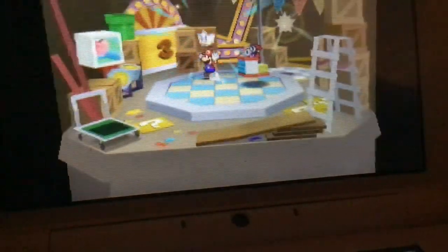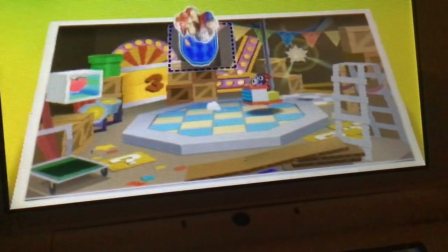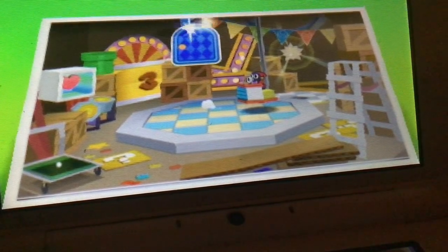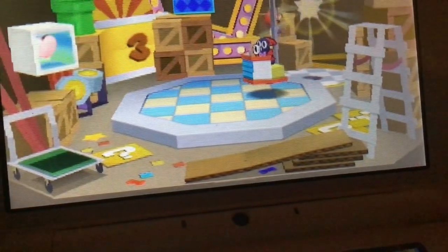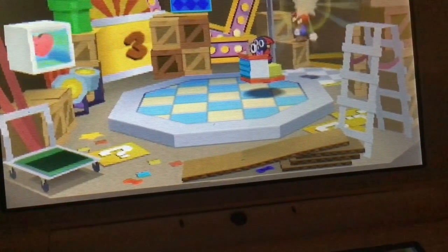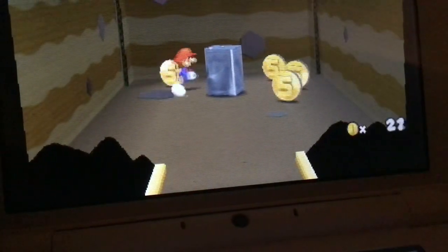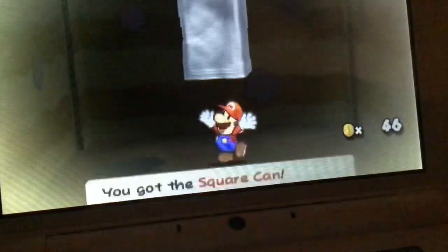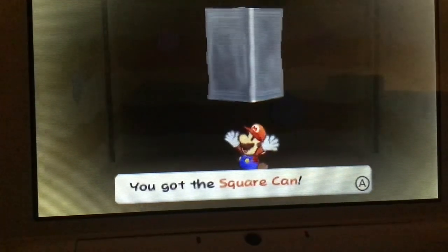It's right up there. And then put it over there. And there. And then jump over here. And then open this door. There. That's how you get the square can.